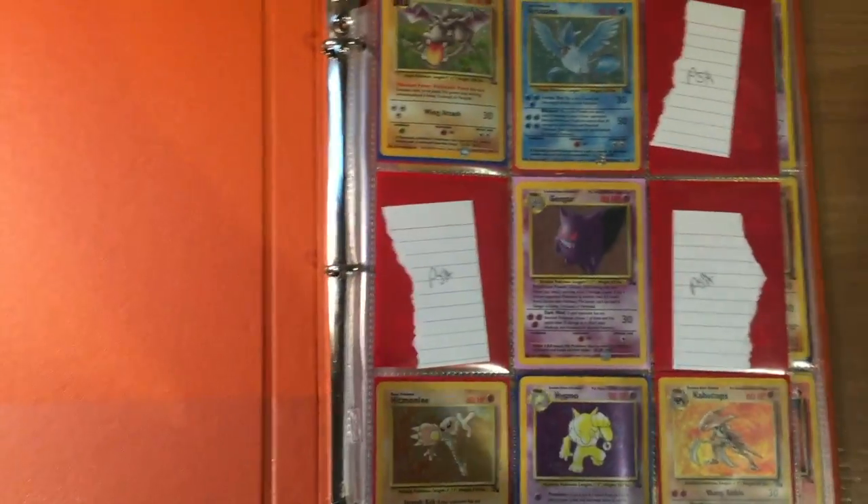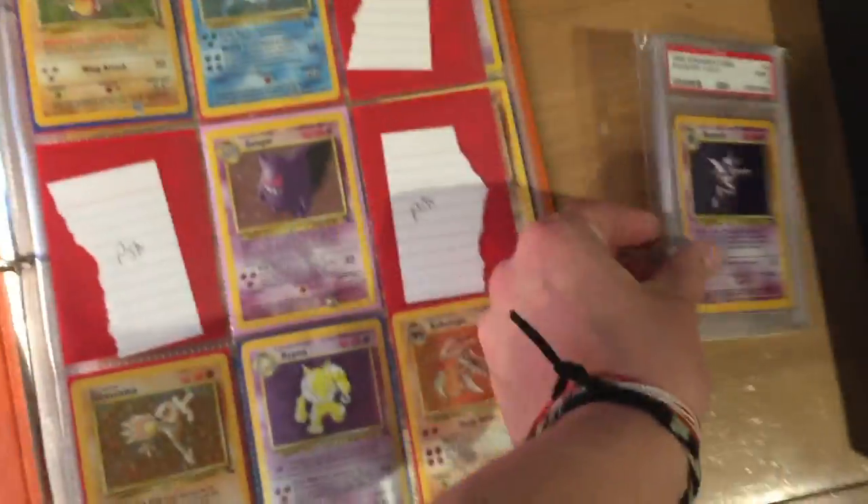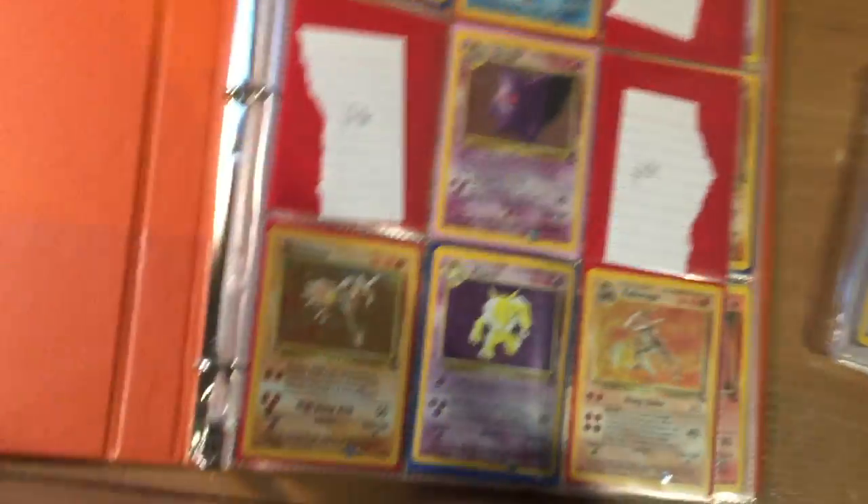So we've got three PSAs on the first page. Here is a Haunter PSA 9, Dragonite PSA 9, and a Ditto PSA 9.